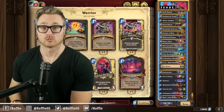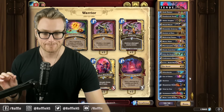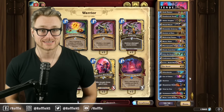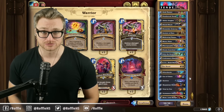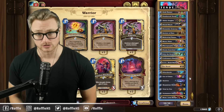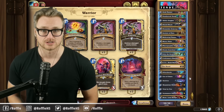Alright folks, the deck is Reno Tendi Warrior. The goal of the deck is to play Bran early in the game so that we can play and generate as many Chaotic Tendrils as possible to blast our opponent in the face with Sunset Volley. If you're watching this on YouTube, don't forget to like, comment, and subscribe. You can catch me live at twitch.tv/rossi.